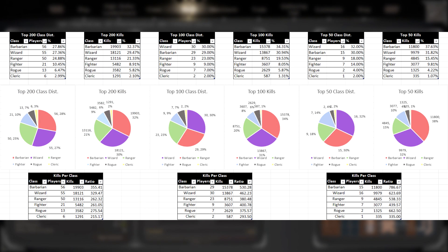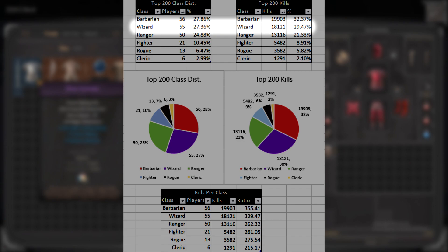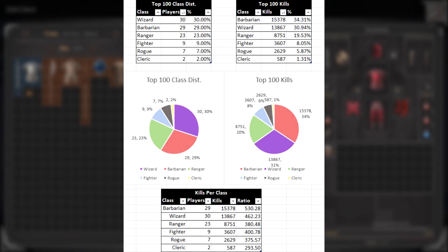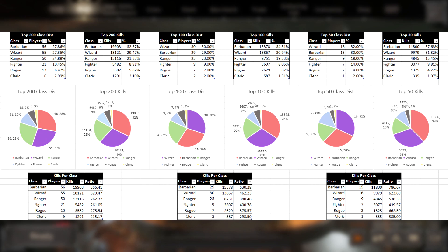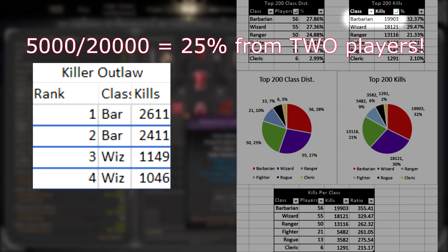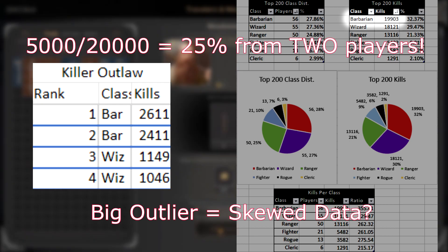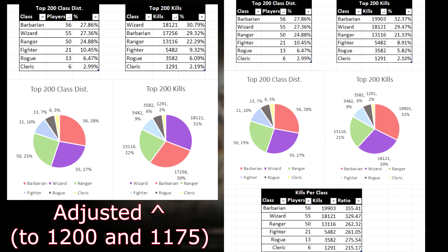Now this is certainly a lot to take in. Here we can use a similar process to before, comparing the number of players with their performance. Wizard accounts for 27% of all top 200 players but 29.47% of all kills. As we limit the dataset to higher and higher ranked players, Barbarian always accounts for the highest number of kills, Wizard is always second by a small but not insignificant amount, and Ranger is always third. The dataset is also very top-heavy — the top two Barbarians account for over 5,000 kills out of about 20,000 total for all Barbarians, meaning two players are pulling 25% of the weight. However, when I adjusted their numbers to be less extreme, not much changed — Barbarian and Wizard were still close in performance.